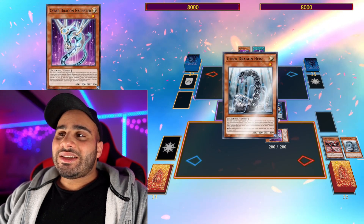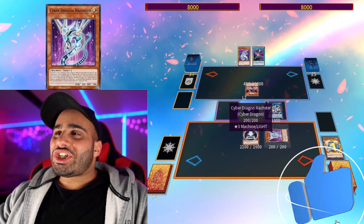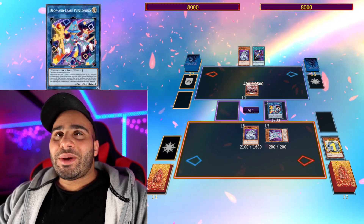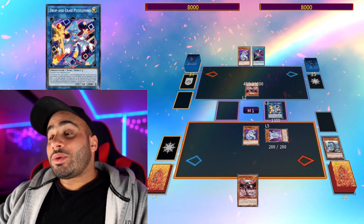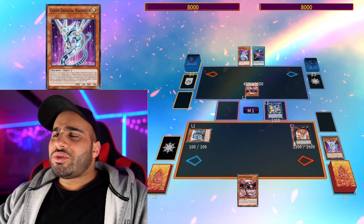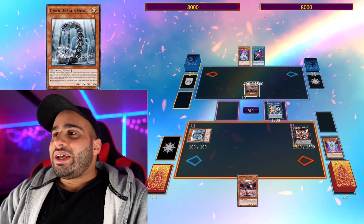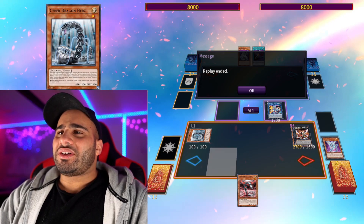So Nexter could become level 5, and it has the effect to revive a Cyber Dragon from the grave — it's a 2100 attack or defense machine monster. You go chain link 1 Hurts to recycle back Core, chain link 2 Nexter to revive Cyber Dragon, and chain link 3 Puzzle Amino to change the level to 5. Even if your opponent had Ghost Belle, there's just no timing because this is chain blocking completely. Hurts recycles Core, then you go into Nova, detach — and I think recycling back Hurts is the most logical play because if it dies next turn you get to recycle Nexter, then special summon Infinity on top.